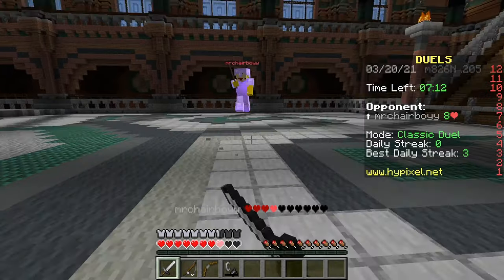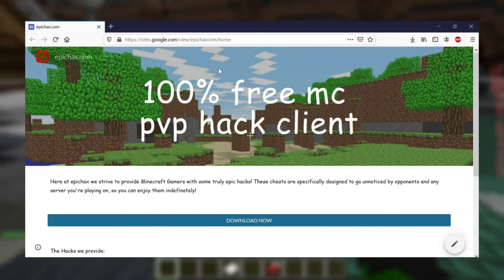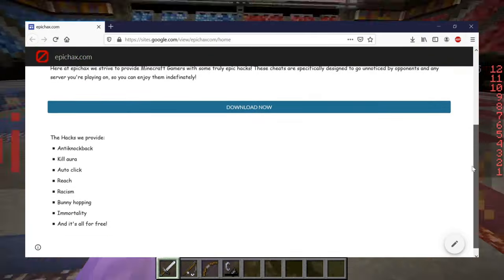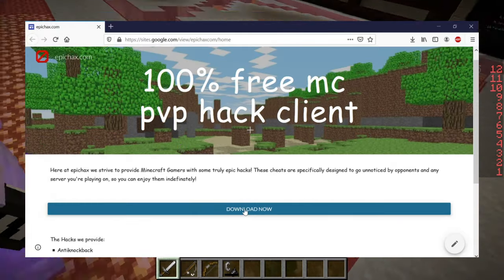And the second method could well tie in with this. What I like to do is download this cool little hack client, which reduces knockback dealt to me — not so significantly that people will notice, luckily. I'll put a link below to the client, so you can go and download it yourself.